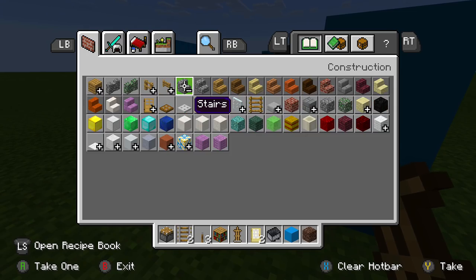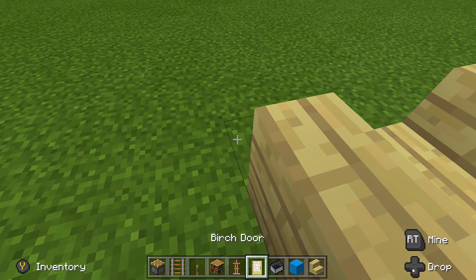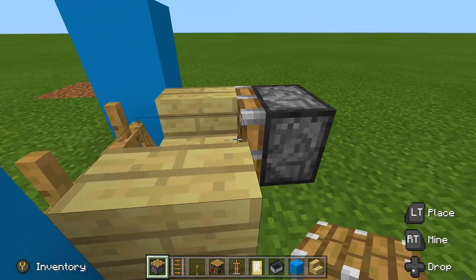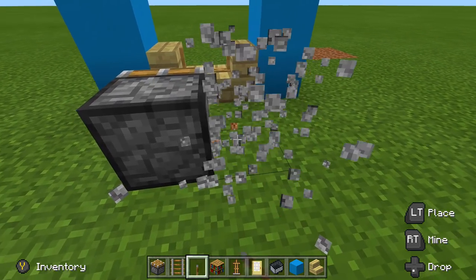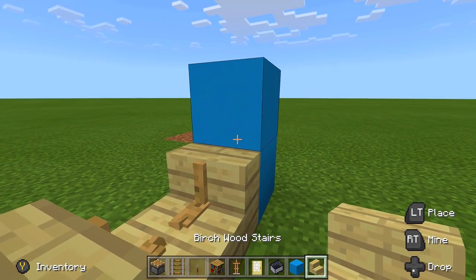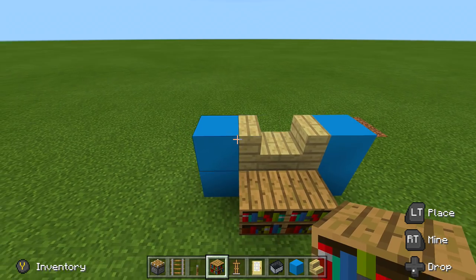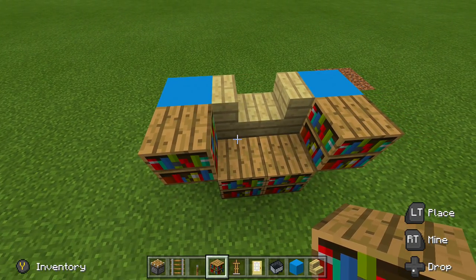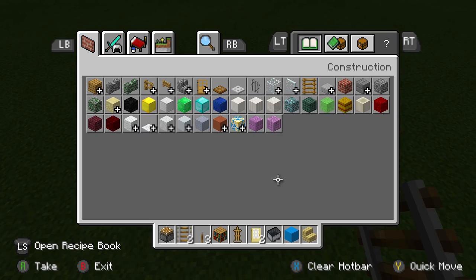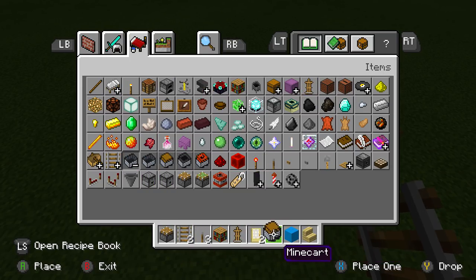Place two more staircases right above those, then place some bookshelves right behind it and on the sides. Now do the minecart trick again — place a block, rail, but this time instead of a regular minecart use a minecart with a chest. Drop it into place, same thing on the other side: block, rail, minecart with chest, let it fall into place. Then place four bookshelves from the back and whatever you want on this side — four blocks — and push it into place with pistons on each side.